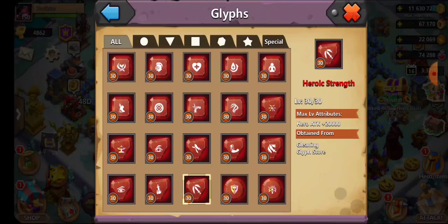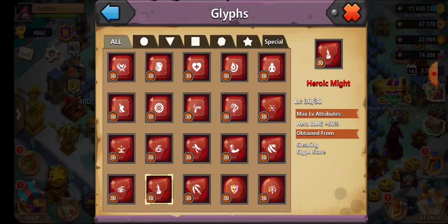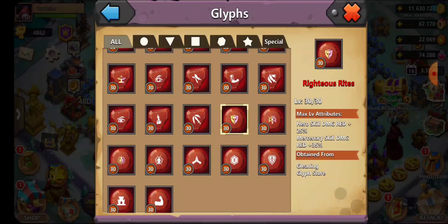Heroic Attack adds 20,000 hero attack. Most players use Heroic Strength for the stat boost, and Heroic Might as well — you can put both on if you don't have any ancient glyphs. Highly recommended.